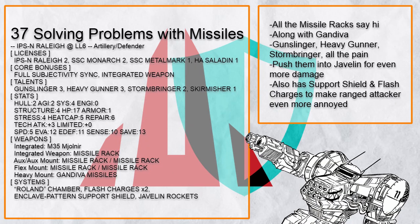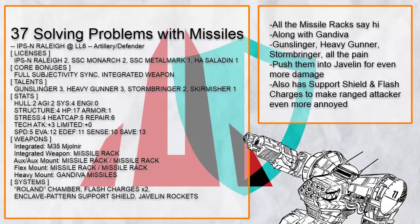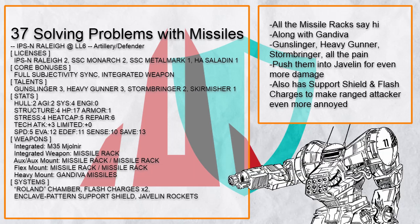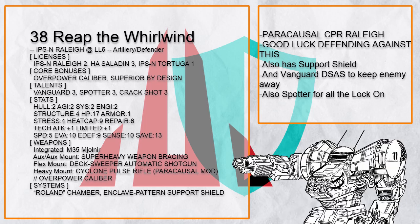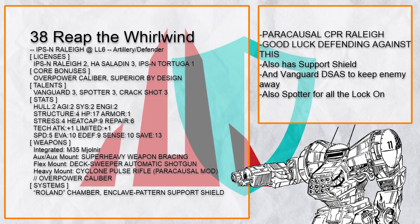And finally, the artillery defender builds. 'Solving Problems With Missiles' has a crap ton of missiles to charge up all the Gunslinger dice, along with Heavy Gunner Storm Bringer Gandova to poke at distant targets and send them flying however you like — also comes with Enclave Shield and Flash Charges to make all the ranged attackers pissed off. Lastly, there's 'Reap the Whirlwind' — one more Cyclone Pulse Rifle build that comes with a Paracausal Mod so not even plot armor can save your target, plus Support Shield again.